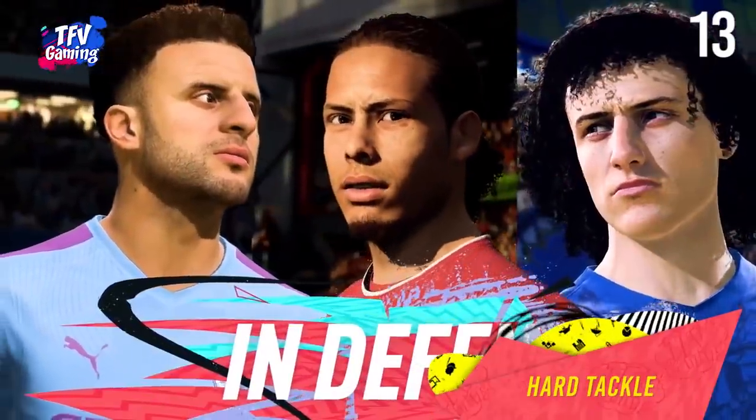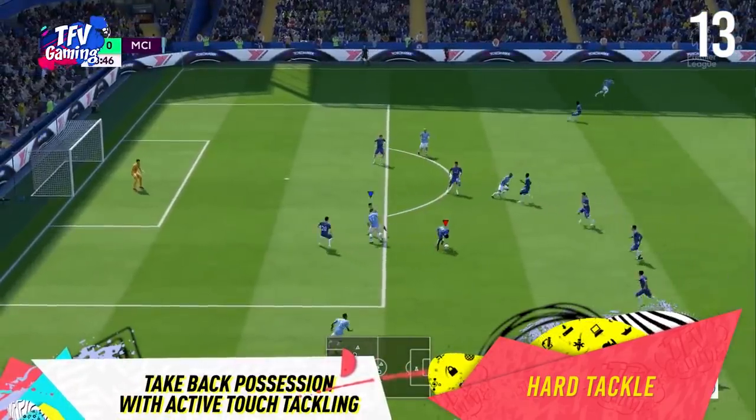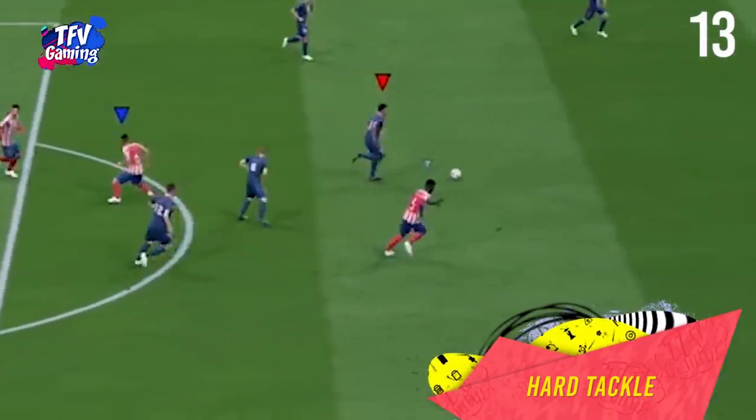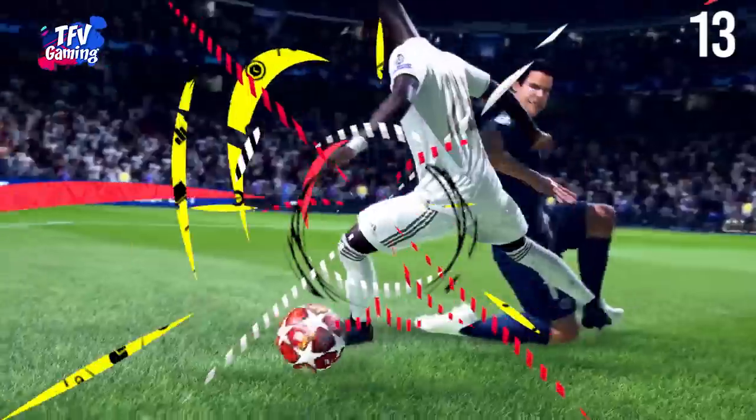The standing tackle. There is a new standing tackle control in FIFA 20. B and Circle to stand tackle as usual, but you can hold it to perform a harder tackle. It helps you to tackle and literally stop your opponent's incoming attack right there and then.